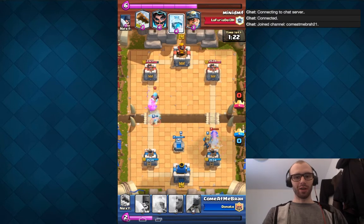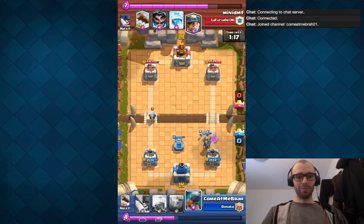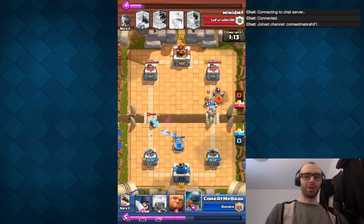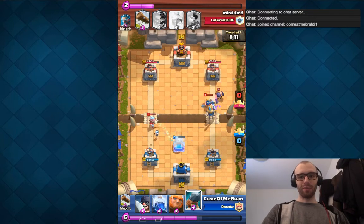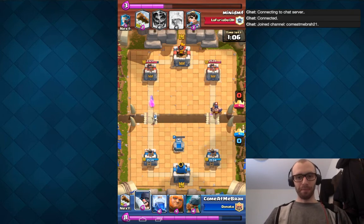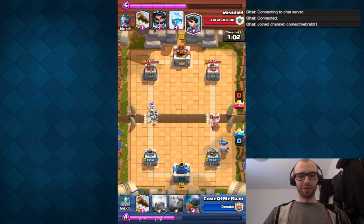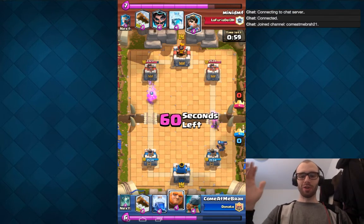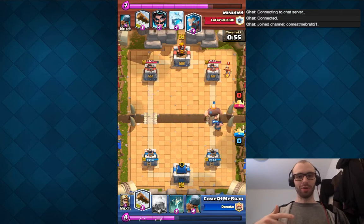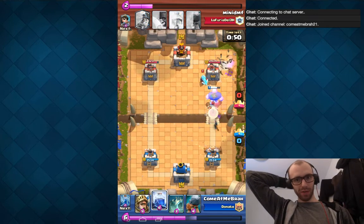Here's the trick that most people don't know against the Battle Ram: if you place the Tombstone in the other lane, the Battle Ram — if it's placed on the right — will just go straight for your tower. So if someone drops a Battle Ram on the opposite lane that your Tombstone is on, you've got to drop a Prince with a Zap, or a Log with the Prince, or something like that, and that will stop it.